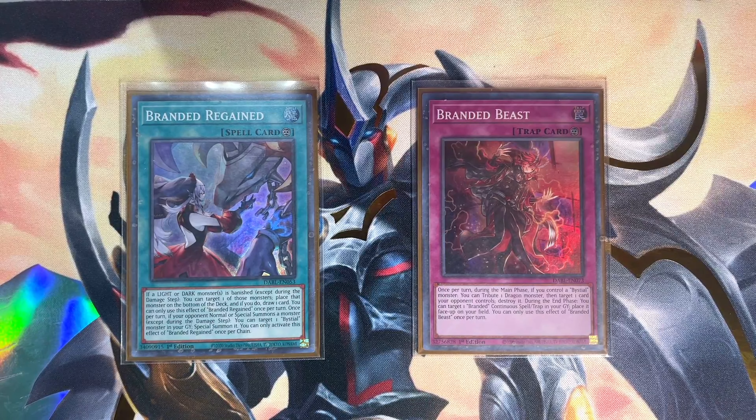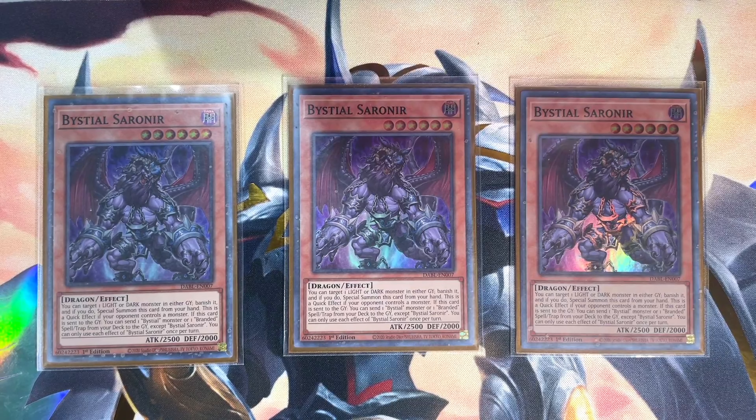Regained helps recycle light and dark monsters that are banished by putting them on the bottom of the deck and drawing a card. Beast also has an effect to help the grind game, placing continuous spells from the graveyard face up during the end phase. Ironically, the worst Bystial to splash in any deck is the best one to play in the Branded deck, so I'm maxing out on three copies of Bystial Saronir. We've all grown used to its first effect to banish a light or dark monster from either graveyard and special summon itself, but its second effect is what makes this card truly vital to the strategy.